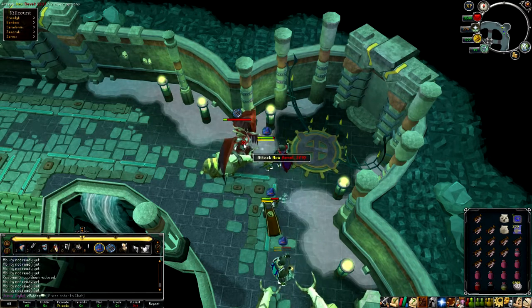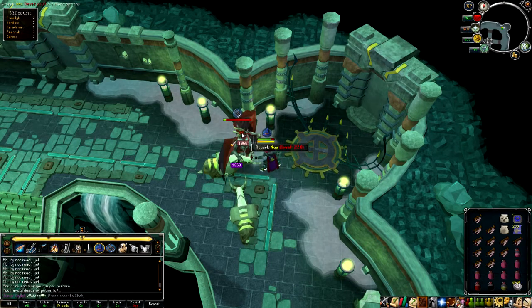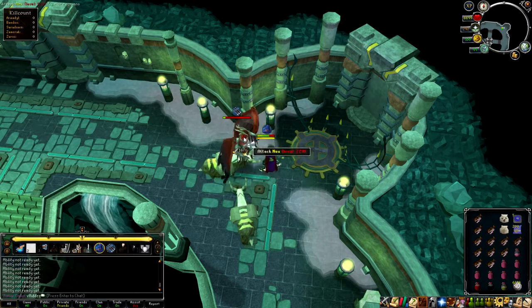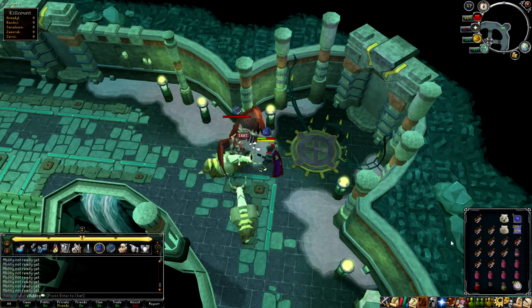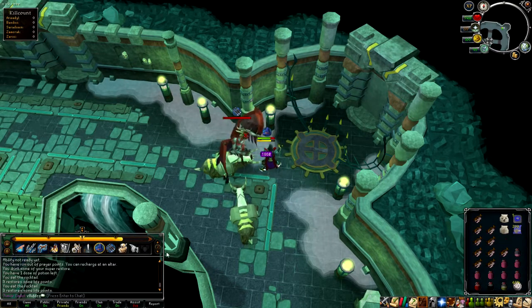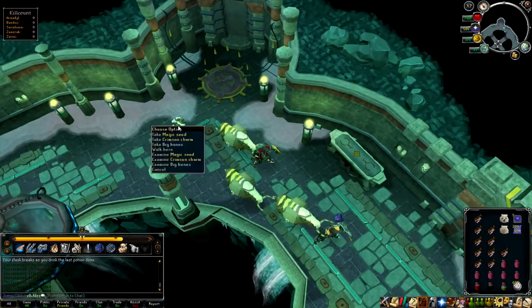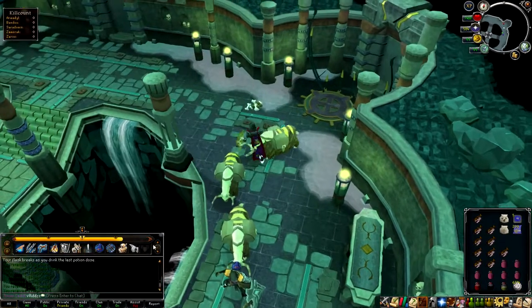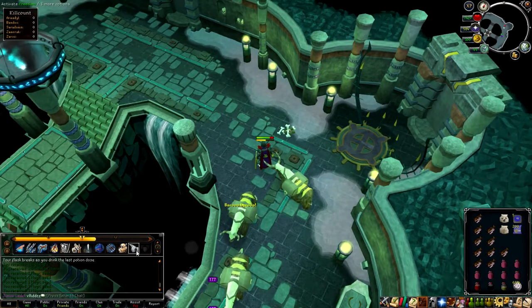Another important thing for ice phase: if you happen to be outside a safe spot when she imprisons you, you want to use Freedom so you are able to move, and then use Barricade so you take no damage. I strongly recommend having full adrenaline throughout the whole ice phase, especially when learning.